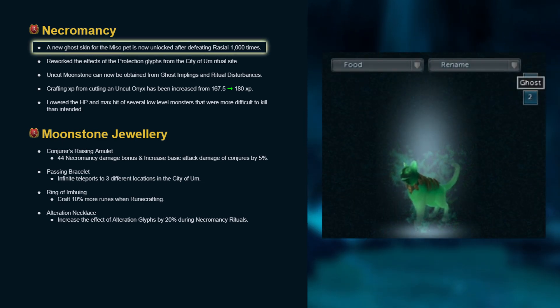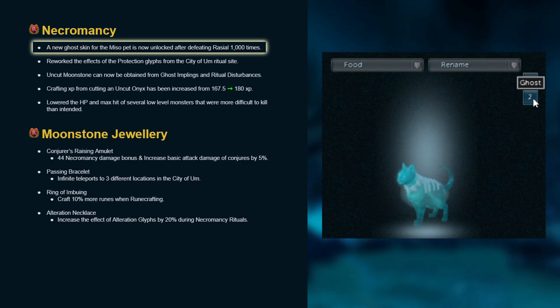A new ghost skin for the Miso pet is now unlocked after defeating Raziel a thousand times.